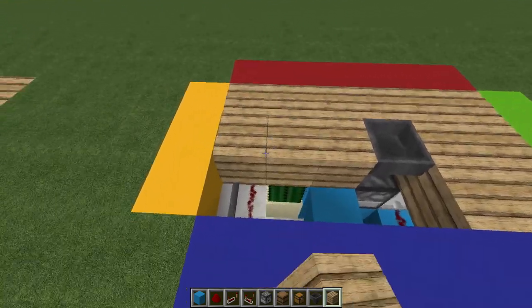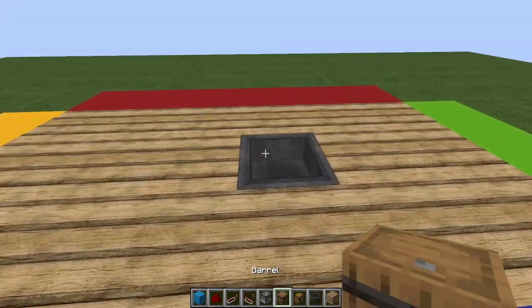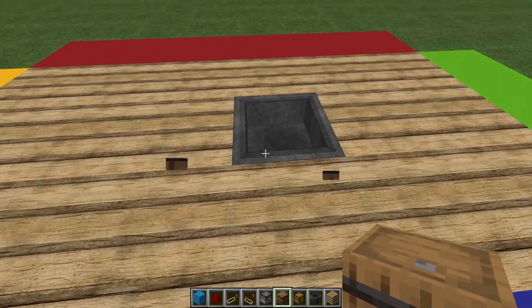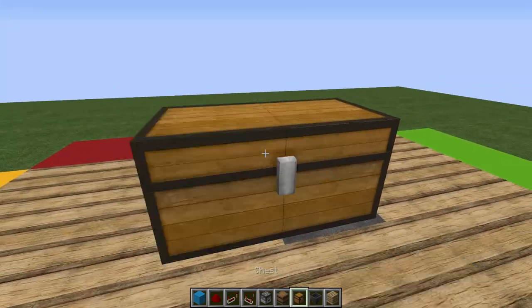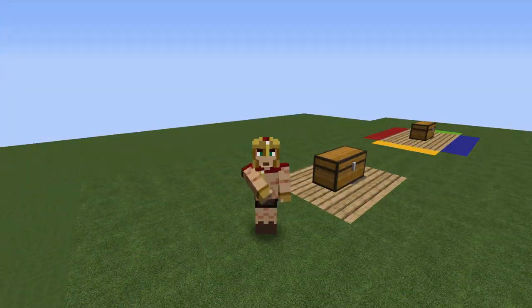Perfect — it really makes everything look discreet. Of course, you can choose your chest or barrel, whatever you want to use as your input, and there you have it: your fully automatic trash can. It's really cool to have and you can place this anywhere.